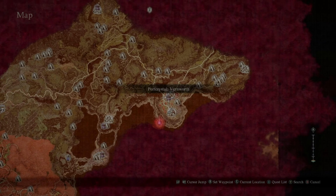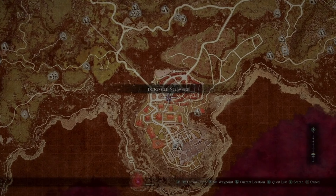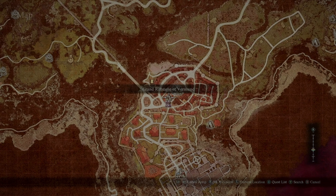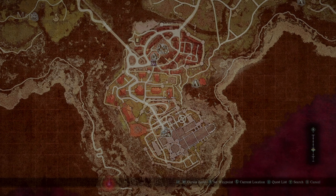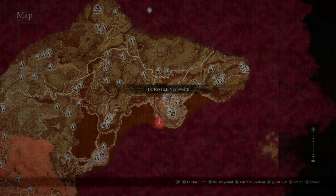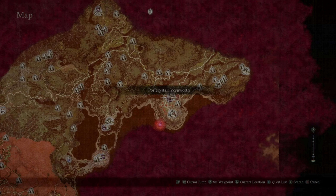The third one we need for the achievement is Vernworth. You're going to talk to the captain, who will tell you to go talk to Seven. Seven is going to tell you he wants his mother. You've got to go grab his mother, pick her up, put her over your shoulder, take her back to Seven, and drop her there. You also have to go to where the ox carts are and simply unsheathe your weapon — that will end that. Then re-talk to Seven and this town will evacuate.